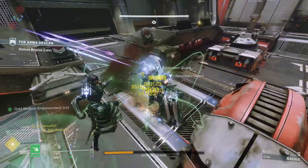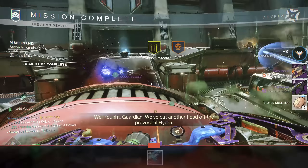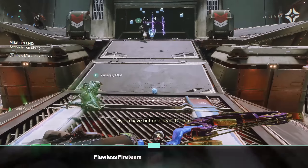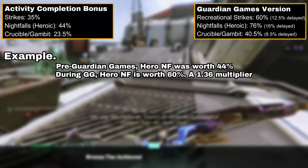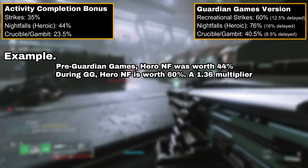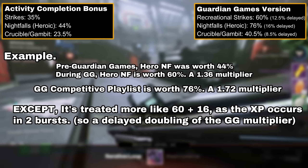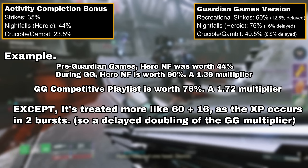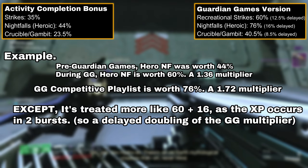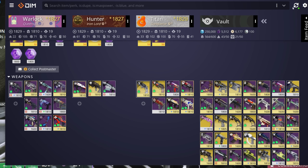However, certain activities have a unique trick to boost it further. Any of the Guardian Games playlists — Supremacy and both the recreational and competitive strike playlists — has this modified bonus doubled and occurs as a delayed XP burst. What this means: pre-Guardian Games, Hero Nightfalls gave 44% of a level. Now Hero Nightfalls give 60% — that's a 36% increase, or a flat additional 16% of a level. Now for the competitive Nightfall, which is a fancy Hero Nightfall, that additional 16% value occurs again and is delayed. So the total XP value is 76% of a level, up from 60, which is up from 44 — overall 173% of the previous completion bonus.